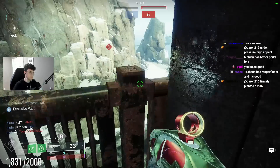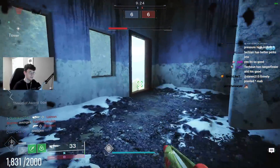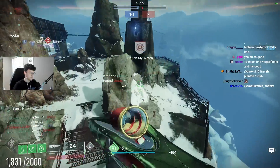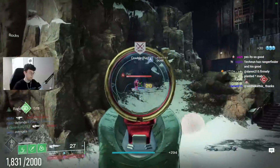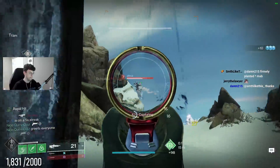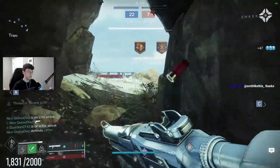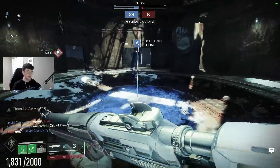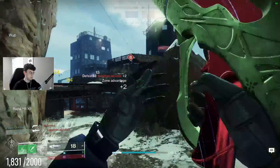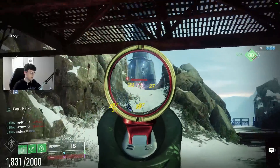I'm going to switch — we're going to try rapid hit. Rapid hit already made it easier. The reason why that stasis pulse rifle also felt really good — that four-burst — is because it has rapid hit. Rapid hit on any pulse just makes it so much better. Headseeker mixed together — you get all the aim assist, all the stability. As long as you're hitting some headshots, you'll be fine.